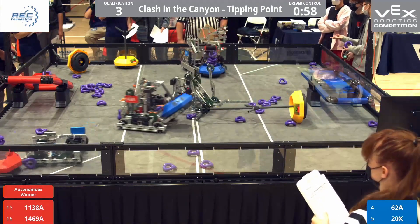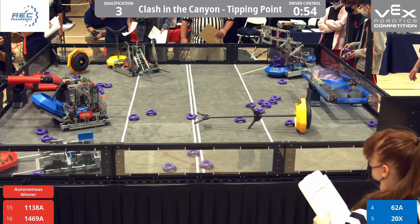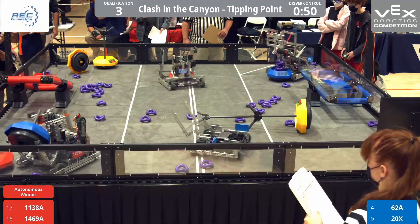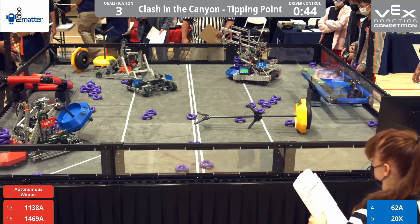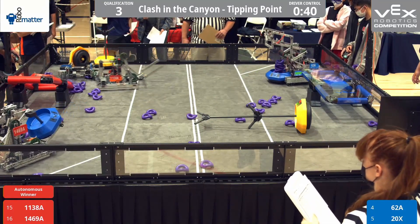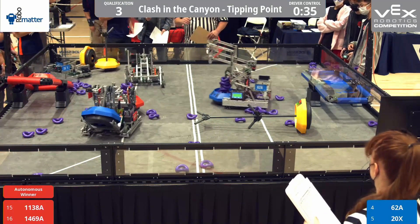Looks like red is trying to hold on to their points as well as the neutral goals. It looks like they are actually stealing the blue mobile goal and putting it in their zone. Red still looks like they're in the lead, but blue — 62A — is stacking those purple pringles over there.